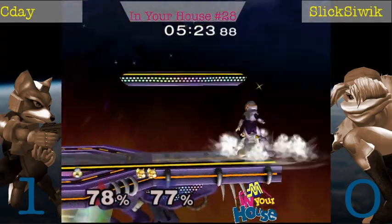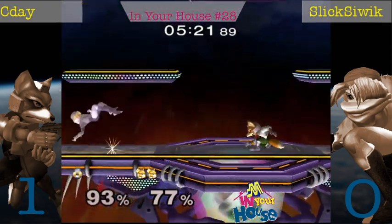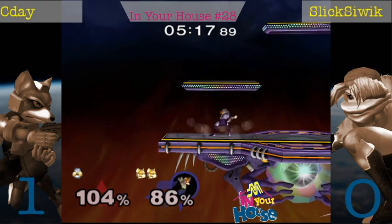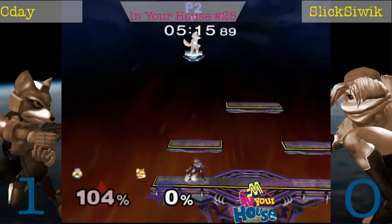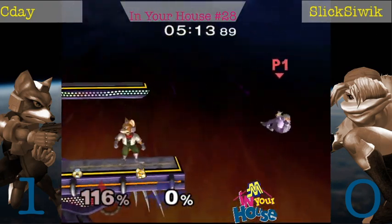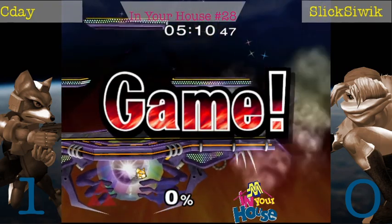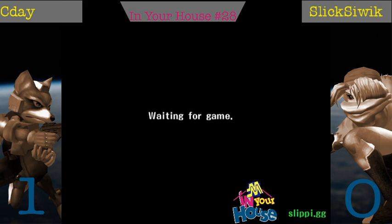CD gets a nasty 78%. It's looking rough for Slick. Lucky break. CD has the lead, so now it's really only one gimp away. Those needles — yeah, he shouldn't needle there. Since Fox is invincible on the ledge, it doesn't cover any options.